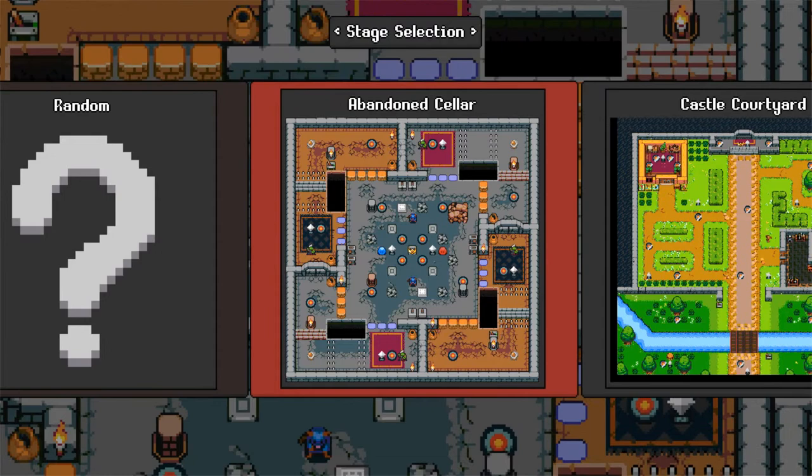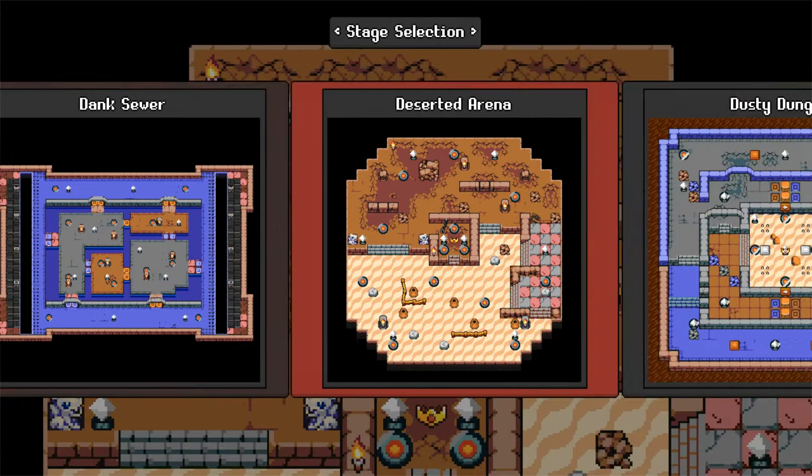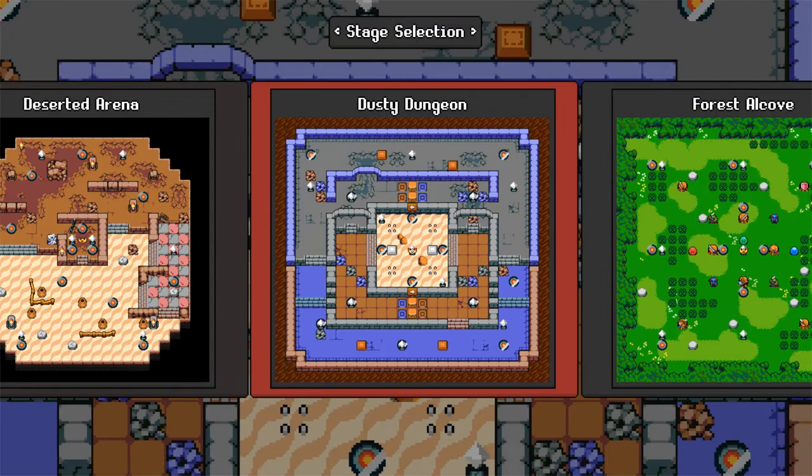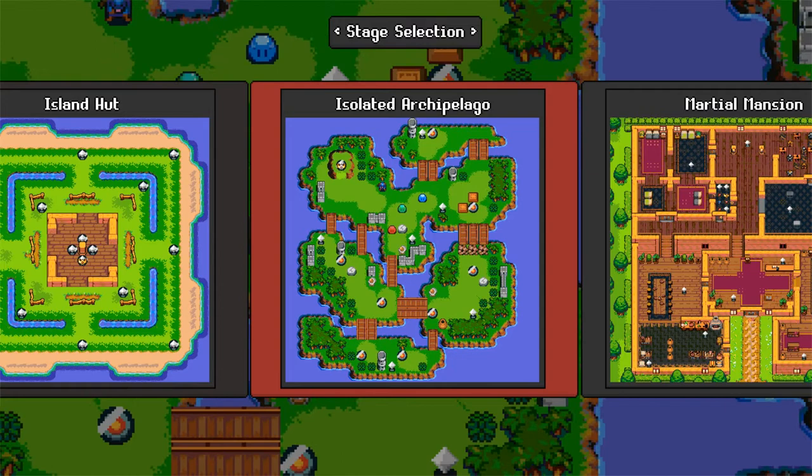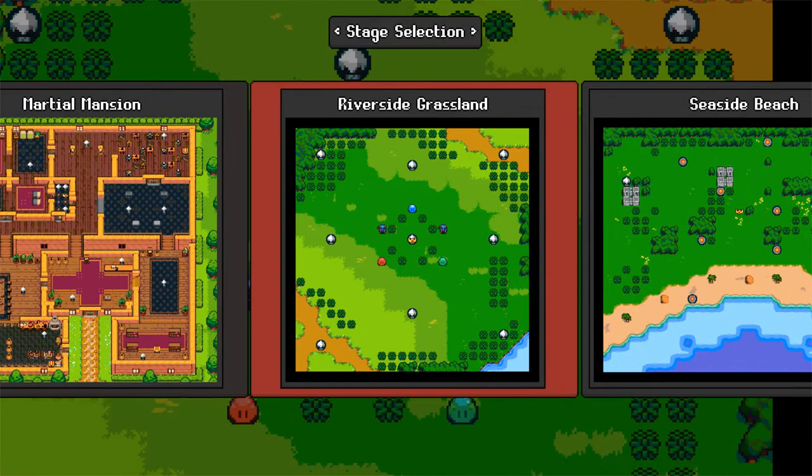They have: Abandoned Cellar, Nustle Court Guard, Bank Sewer. Of course there's a sewer area and a desert area — a desert arena, a Dusty Dungeon. That looks nice. Island Hut, Isolated, Archipelago, Marshall Manor. Wow, there's a lot of different lands in this one.